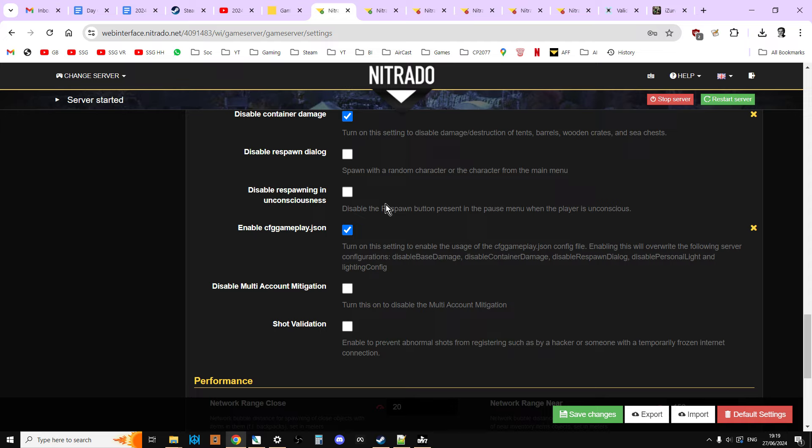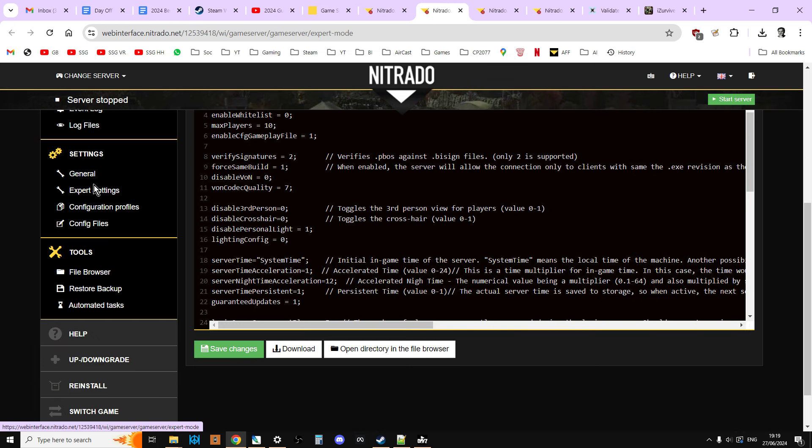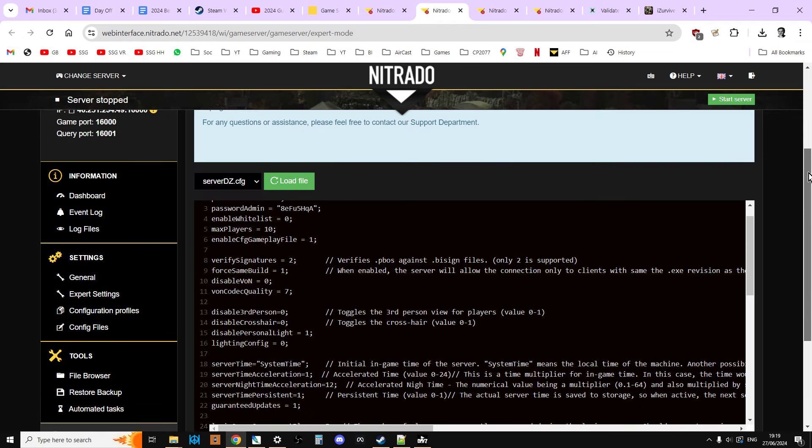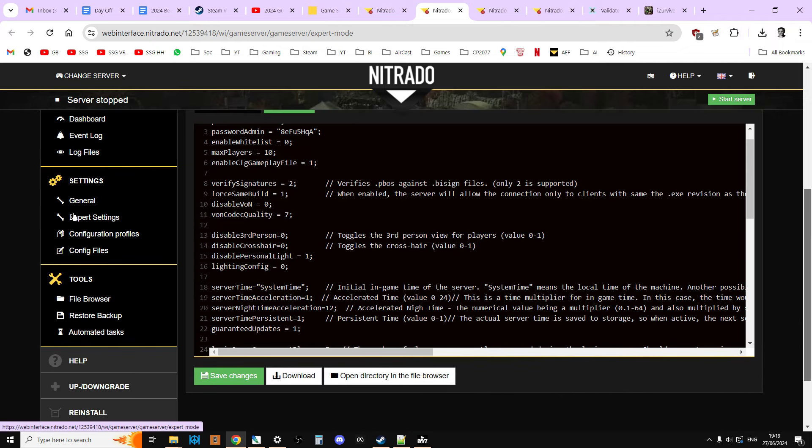CFGGameplay.json is a file that does many things, but most importantly for us it's where we put the name and location of the object spawner file we're going to create in the DAISY Editor. On a PC server it's in the serverdz.config file. On Nitrido you don't have direct access to serverdz.config — you click on Expert Settings and add a line: EnableCFGGameplay equals 1 semicolon. Stop your server, hit save, and the CFGGameplay.json file will be active.